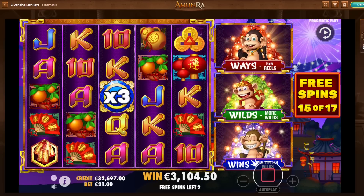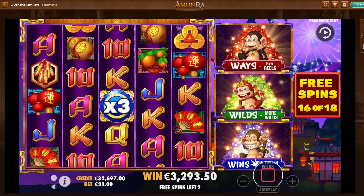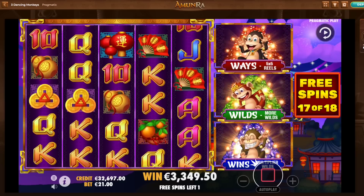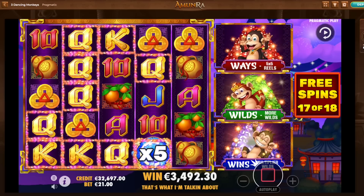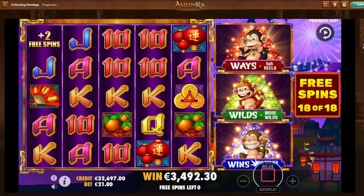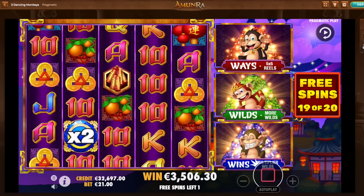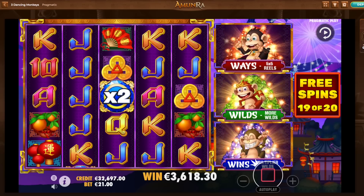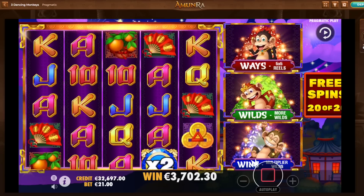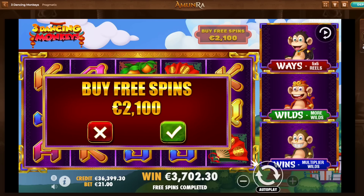I got a firework right there. 1 extra spin. Fine. 3.3. 3 more spins to go. I don't know if this is rare to see all 3 monkeys. Last 2 spins. 5x multiplier. Last spin. Firework — I got 1 extra spin. 2 extra spins there. Nice. 2 additional spins. 1 more to go. I still find the payout a bit low for this bet size. 3.7. I don't know about this one — 20 spins with all the modifiers and 3.7 is not that great.